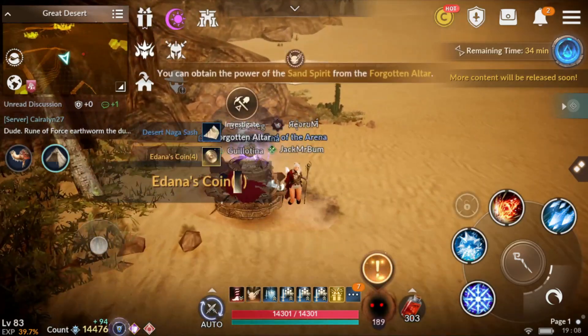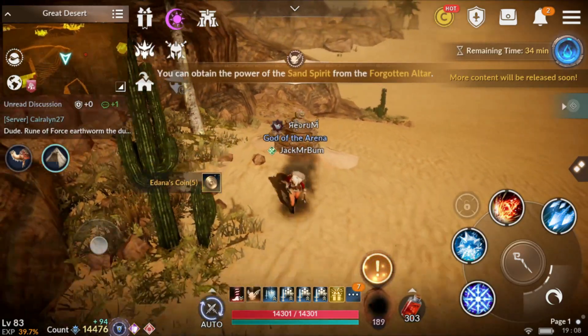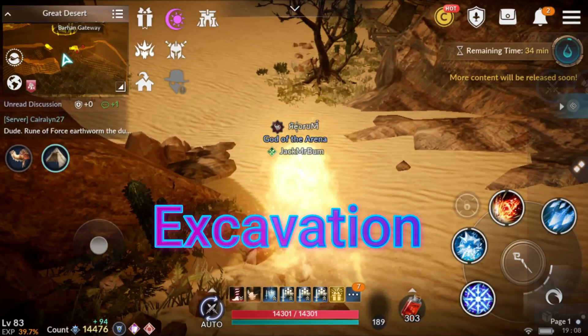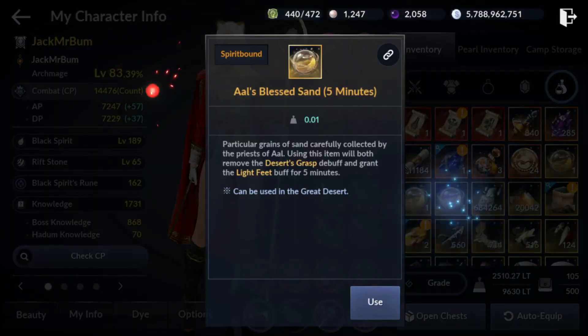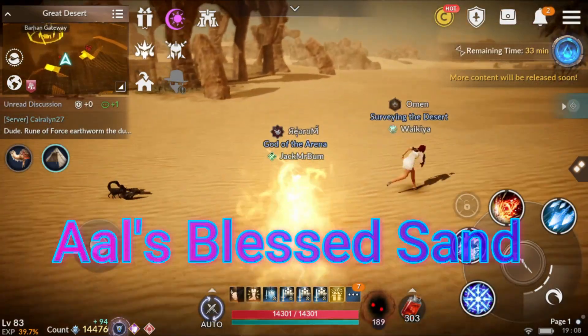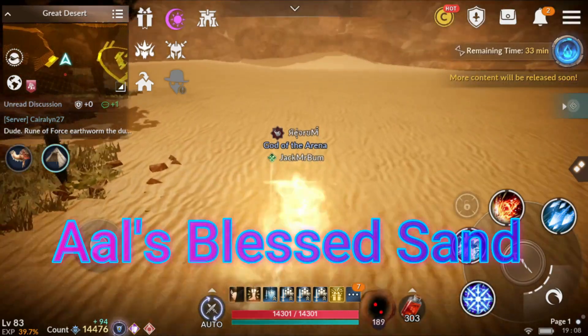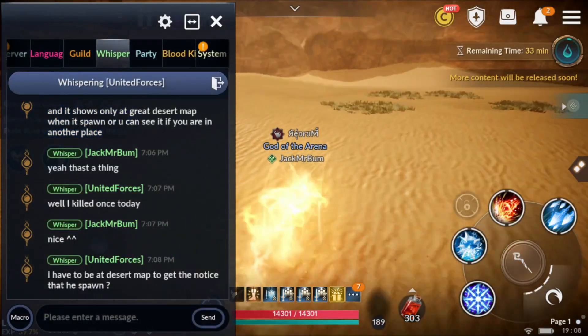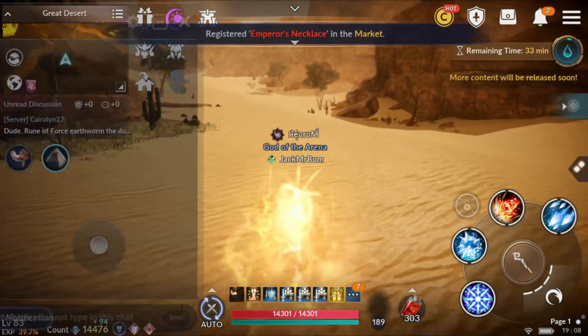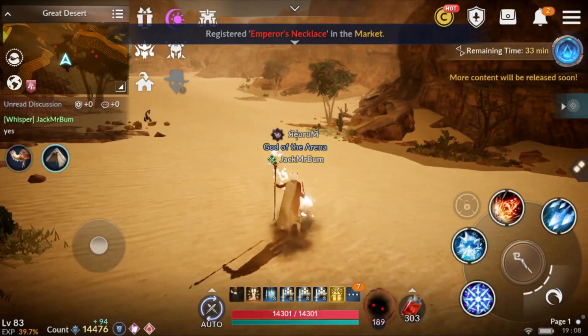I didn't get lucky, but I do have to earn the sandstorm spirit, so that's a good thing. Don't forget to also use your art speed boost, so you don't have to deal with the desert debuff that slows your movement. It will save your water for sure.